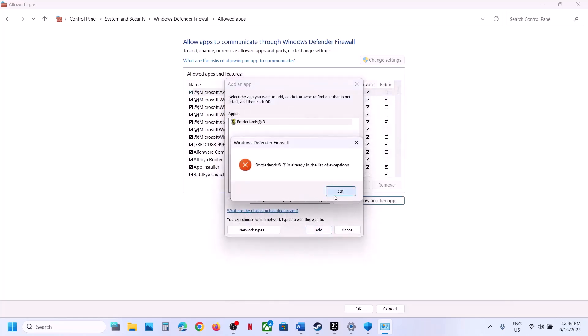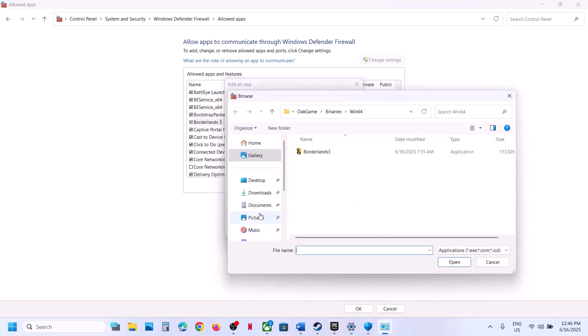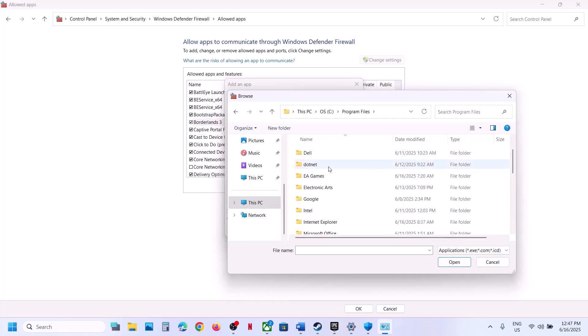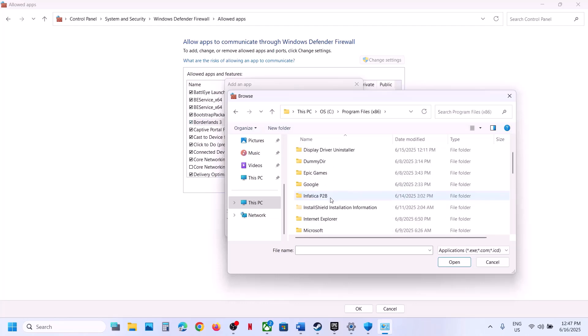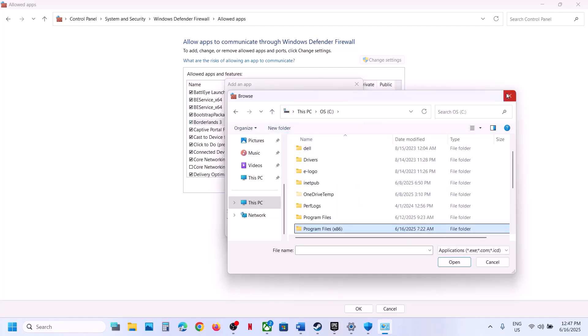Open the game folder, select the game exe file, and click Open. Once the game is added, you can launch it. If you have the game on a launcher and it's on C Drive, open C Drive, go to Program Files or Program Files (x86), find Epic Games, and add the game exe from there.